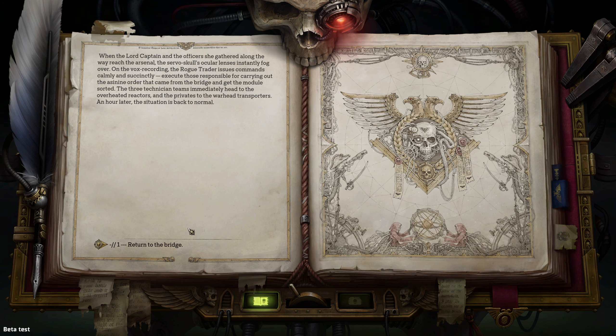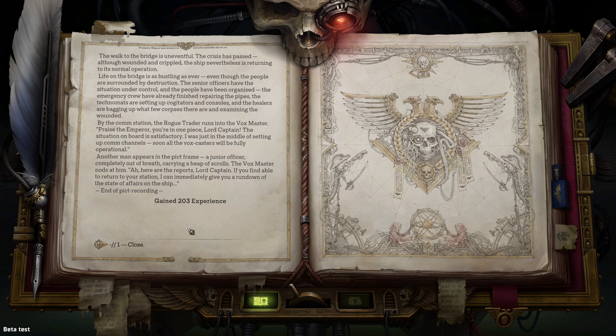Some distorted commands still made it to the module and the lower-ranking technomats complied, raising the temperature inside the ordnance depot — the heat is about to reach critical levels. The lord captain knows where her help is needed and heads to the arsenal herself. When she and the officers she gathered reach the arsenal, the servo skull's ocular lenses instantly fog over. She issues commands calmly: execute those responsible for carrying out the rogue commands; get the module sorted. Three technician teams immediately head to the overheated reactors, and privates to the warhead transporters. An hour later, the situation is back under control.